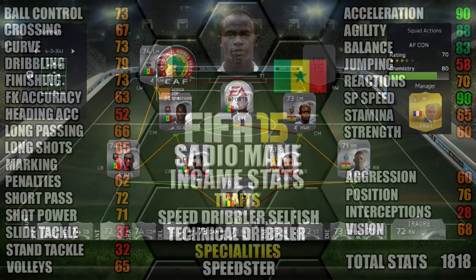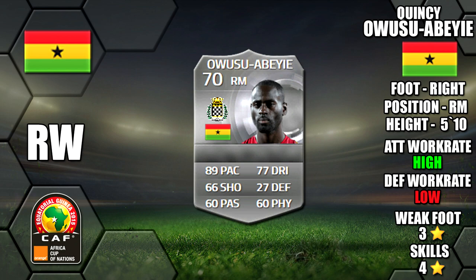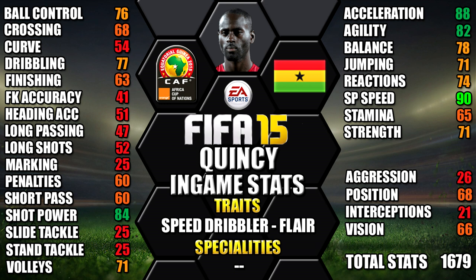Our right wing is Owusu — Quincy of Ghana. He's right footed, 5 foot 10 tall, high/low work rates, 3 star weak foot and 4 star skills. His standout in-game stats are his 90 speed, 88 acceleration, 84 shot power, 82 agility and 78 balance. He also has the flirt and speed dribbler traits.